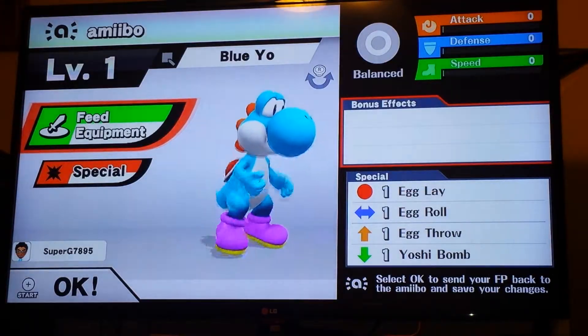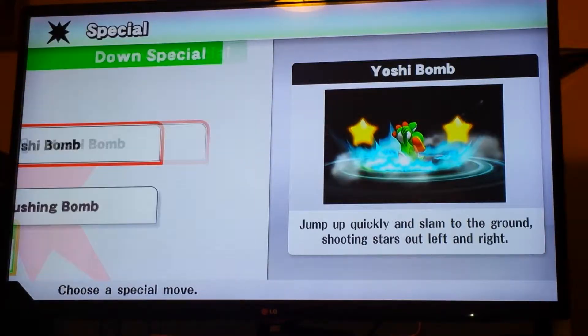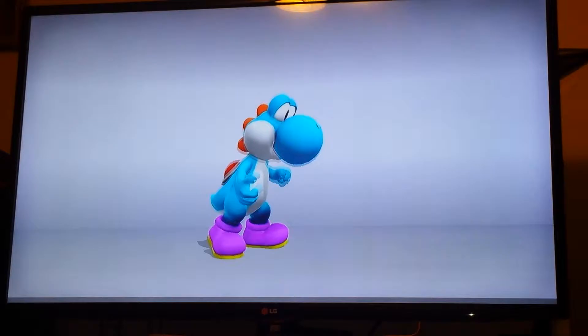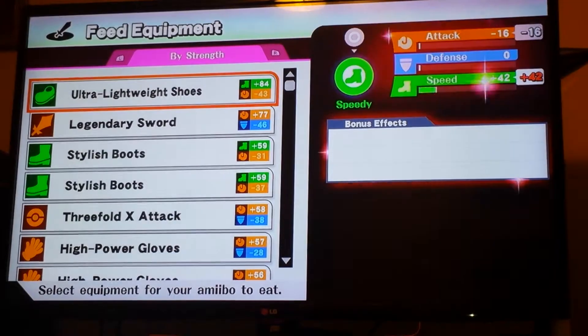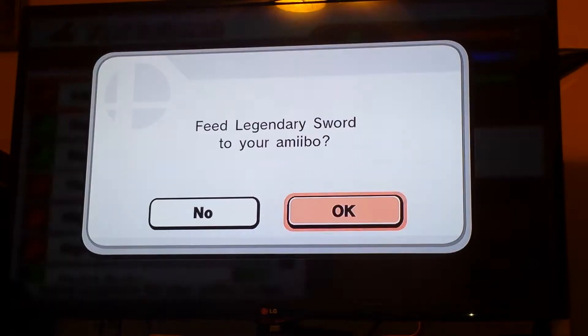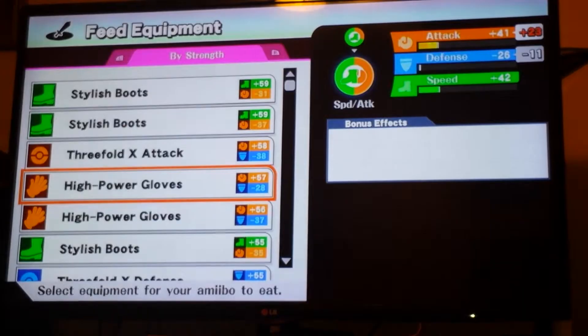And so there's my Yoshi. There's a special like the Egg Roll, and the more you do it the more you can upgrade your Yoshi in different attacks to make him like the ultimate fighter. And to feed some energy to him, there's some lightweight shoes — they can be fast with it. There's also the sword attack and a high power glove.